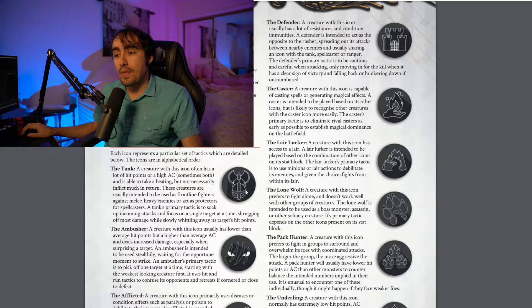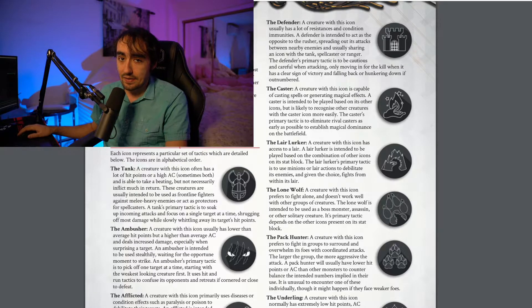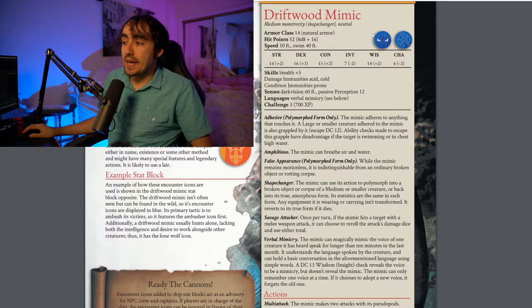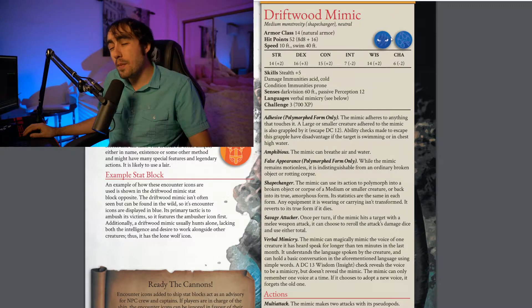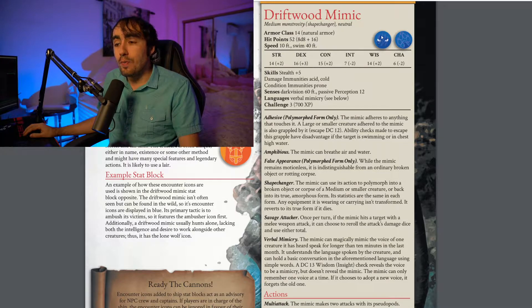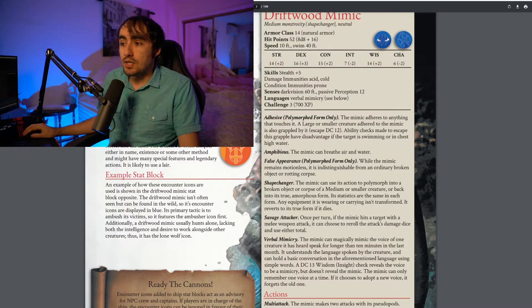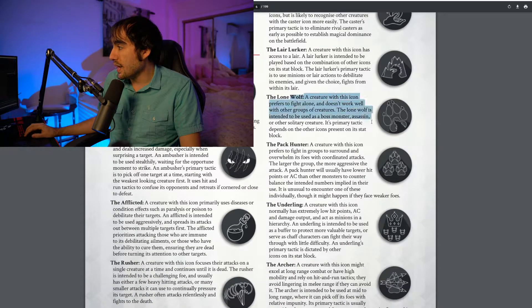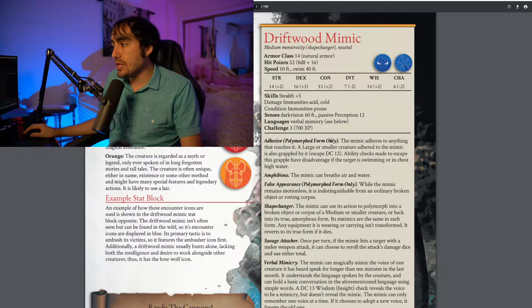Something neat that I didn't expect to find here were encounter icons, which give you the ability to see — before running each creature — exactly how it would behave, so you can run them in the most realistic way possible. For example, the 'tank' icon indicates a creature with a lot of hit points or high AC that can take a beating but not necessarily inflict much in return, usually intended as frontline fighters or protectors for spellcasters. They also have tokens for creature rarity. An example stat block shown is the Driftwood Mimic, which has two icons listed — 'uncommon,' 'ambusher,' and 'lone wolf' — showing exactly how you would run it. Every stat block in the supplement is equally detailed and equally distinct.